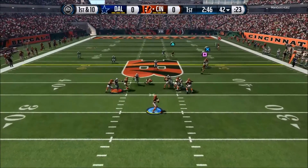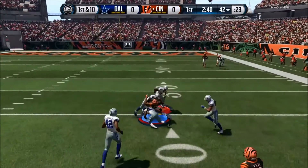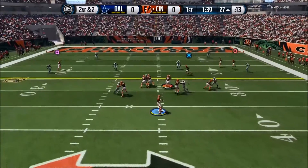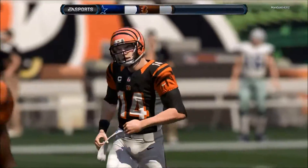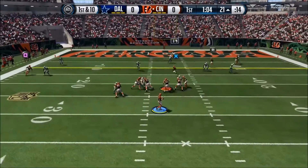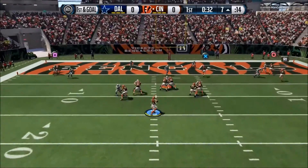I probably should have shown you guys a lot of the pre-snap formations that we have, but in the run and shoot it's a lot of spread, four wide receiver looks. You will rarely see a tight end in my offense or in the run and shoot offense. A lot of what the run and shoot is based around is the quarterback and receiver connecting on the fly — there are choice routes and different concepts that the offense implements.